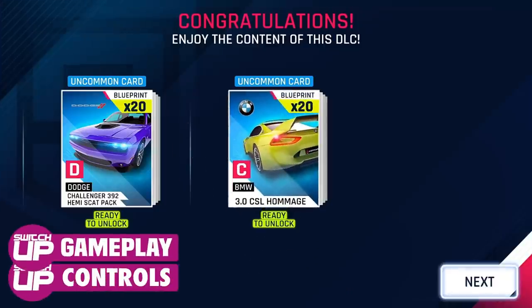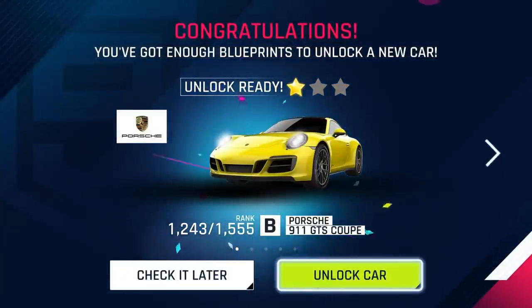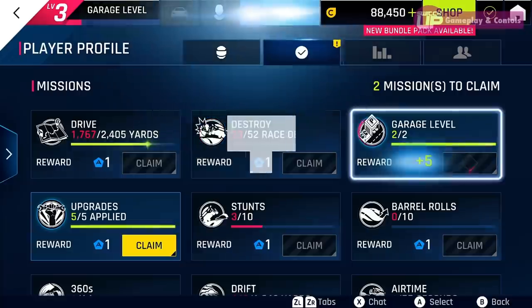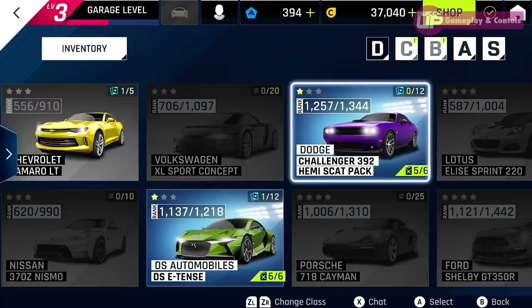The version I'm currently looking at is the paid release, which gives you 20 blueprints to unlock the BMW, the Lotus Evora, the Dodge Challenger, DS Automobiles' DSE Intense car, and last but not least the Porsche 911 Carrera.